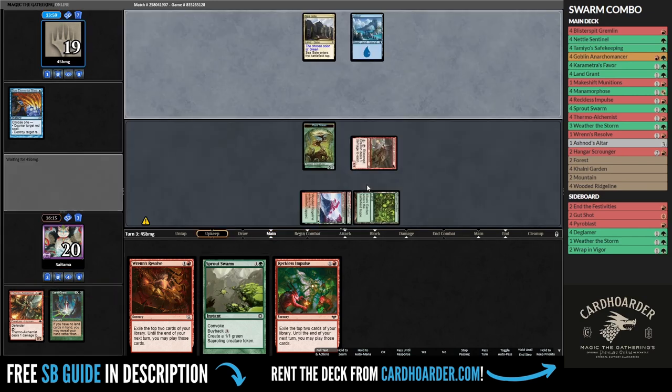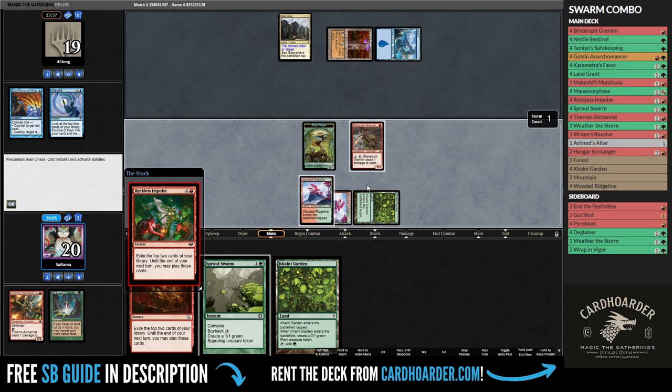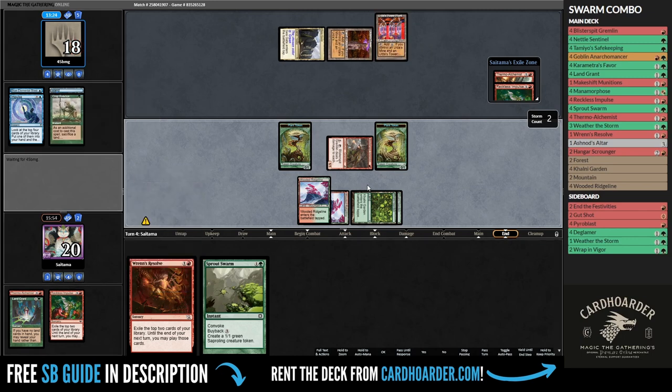Being on the play against this deck is usually pretty good. Despite them countering my Thermo Alchemist, I can resolve a Directly Impulse effect and find the rest of our combo pieces. At the end of the day, 2 cards are better than 1, and I found 2 combo pieces from it.